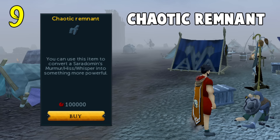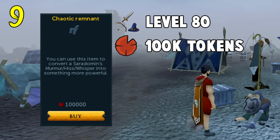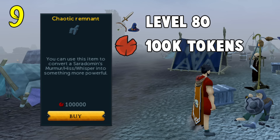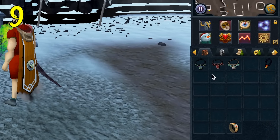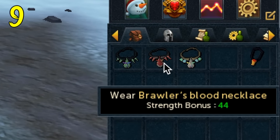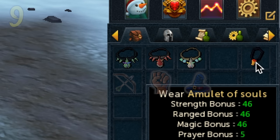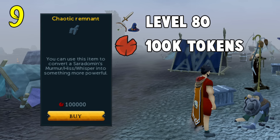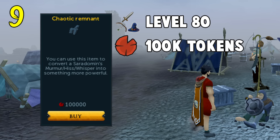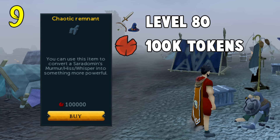In at number 9, the Chaotic Remnant. Another piece of gear that can be helpful in PVM situations, and what a lot of people forget about or just simply don't know exists. The Remnant costs 100,000 Dungeoneering tokens and can be attached to the Saradomin's Murmur, Hiss, or Whisper to create something more powerful, and you will need level 80 in the corresponding skills to wield them. They offer plus 44 range strength and magic bonus, making them somewhat comparable to some of the best amulets in the game — the Amulet of Souls, which costs over 20 mil, is fairly similar other than its prayer bonus. So again, this is a real money saver. The only downside is that they are only suited to one combat style, but do some Dungeoneering and you've got them for pretty much free, other than the cost of the Murmur, Hiss and Whisper, which I don't think is even 1 mil anymore.